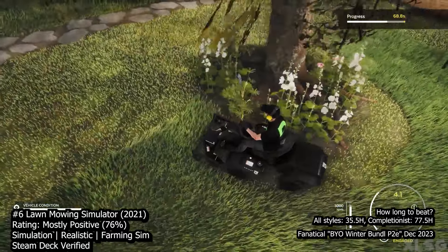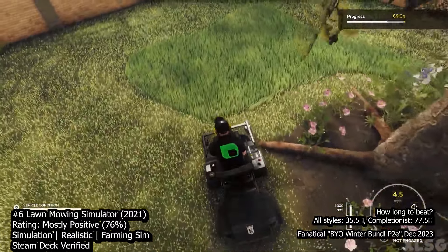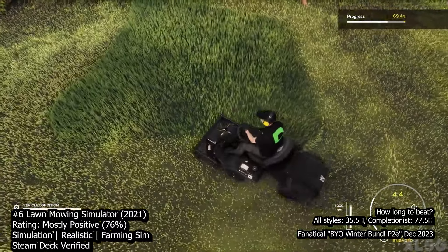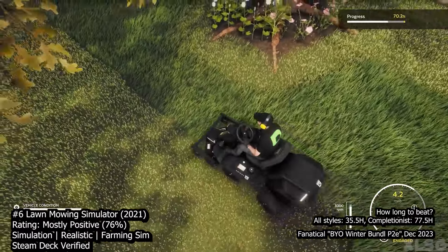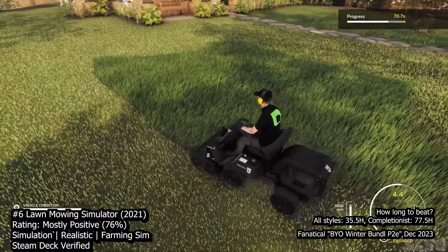Your goal is simple: complete contracts, earn money, and upgrade your equipment or expand your headquarters. The gameplay revolves around surveying properties, avoiding obstacles, and meticulously cutting grass. While the lack of additional tools like an edger is a drawback, the cutting mechanics are satisfying with realistic patterns left in freshly cut grass. The game's setting in England adds a touch of authenticity.